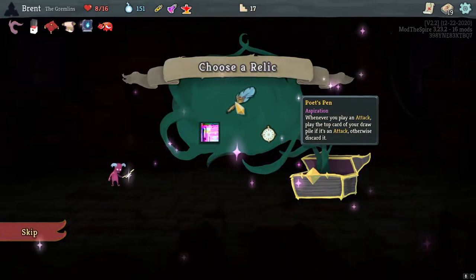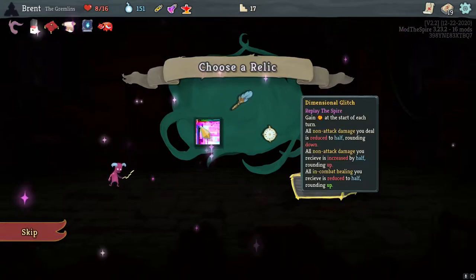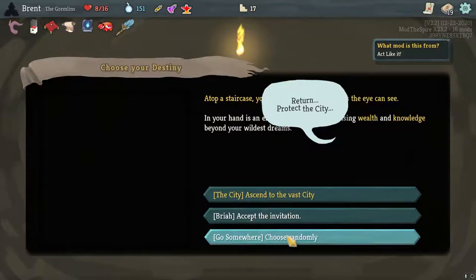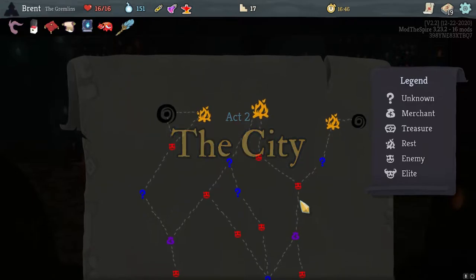Whenever you play an attack, play the top card of your drop pile if it's an attack, otherwise discard it. I'm fine with that. Have a pretty attack-heavy deck. And we're in the city.